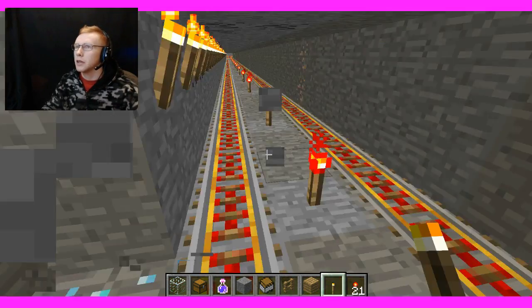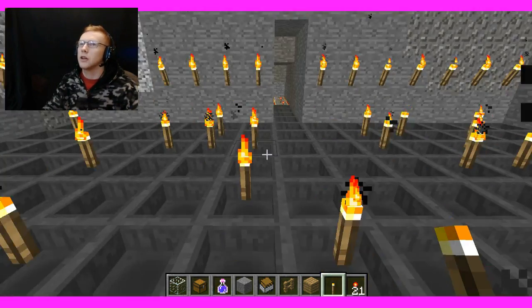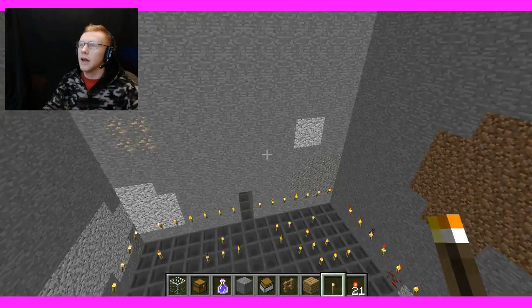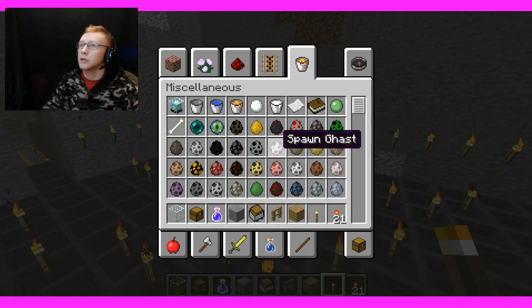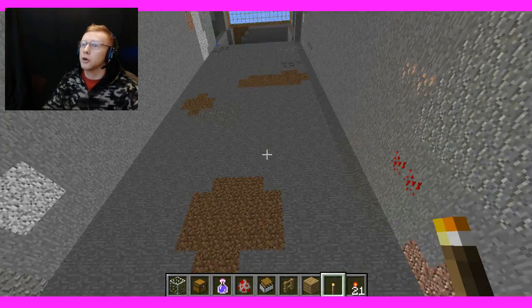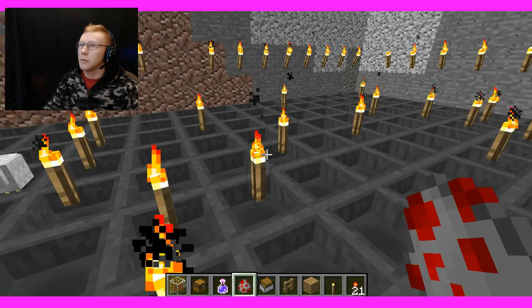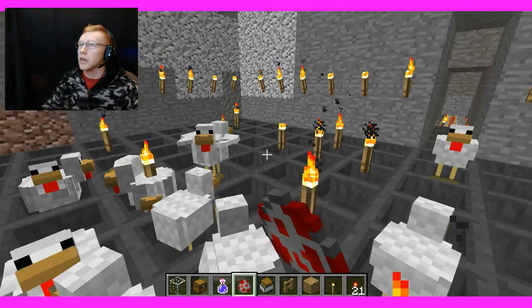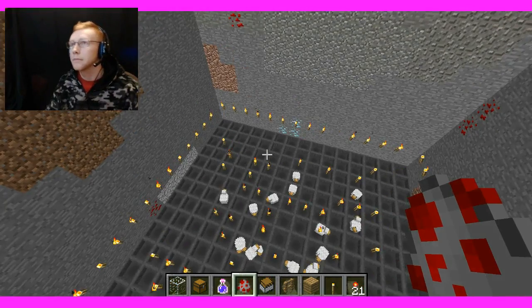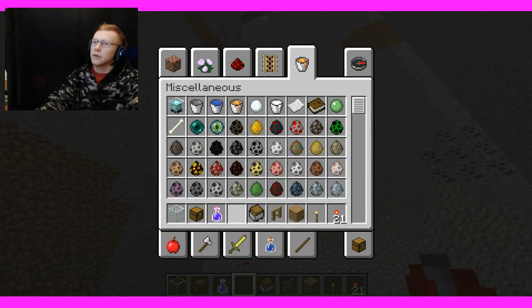I know this is a waste but I'm in creative mode, it doesn't matter. This is really an awesome build and I love it. I was thinking about having chickens in here — I already have a chicken spawner up there but I want to be able to harvest the eggs, so this will help me harvest eggs, and the eggs will be transported with the loot.